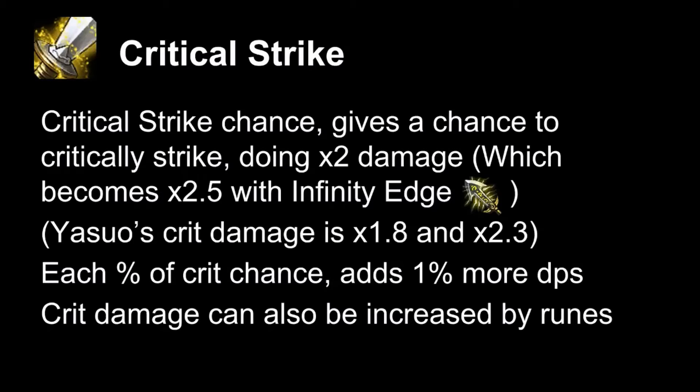Critical Strike gives you a chance to do double damage, so this stat is also important for auto-attackers. Critical strikes start at times 2 damage, so you're doing 100% extra damage.